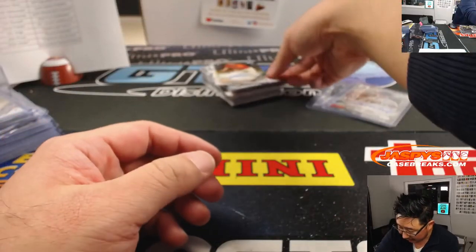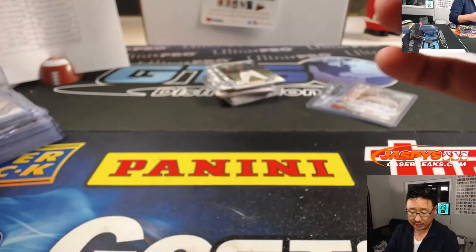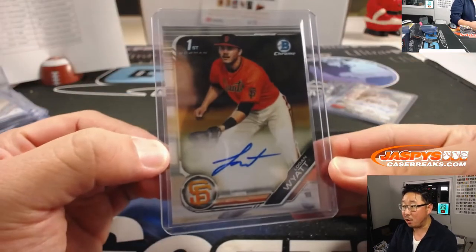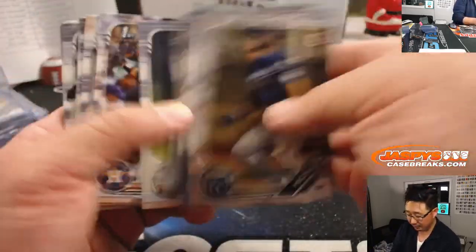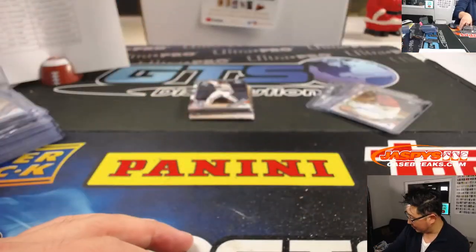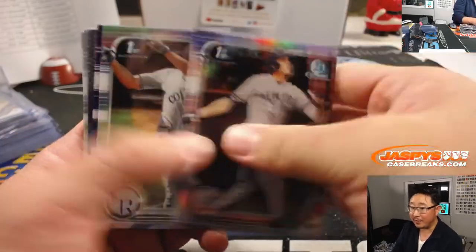And the third autograph is Logan Wyatt — Logan Wyatt Earp for the San Francisco Giants. Darren McKenzie with that one — your third autograph. No box topper in this one, no Superfractor in this one either. The Superfractor hunt continues. We may do a couple more of these tomorrow — maybe we'll find the Superfractor then.